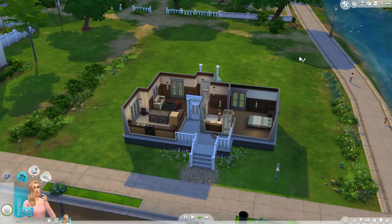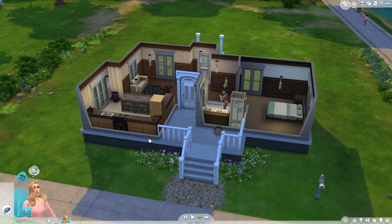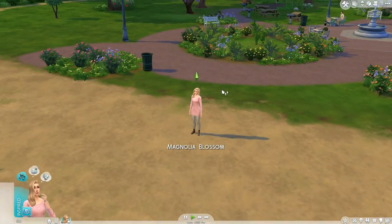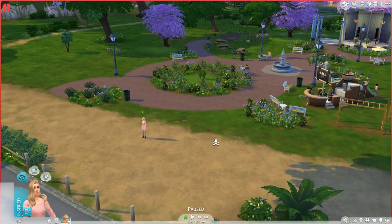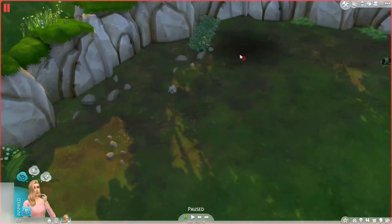I am a little disappointed that we can't travel in cars anymore, but that's just The Sims 4. I'm also hoping they come out with toddlers because that is another very disappointing thing in The Sims 4 — I really wish they would have done something. Hopefully they come out with toddlers in an expansion pack. Let's take a look at the park — we have some things to do here.